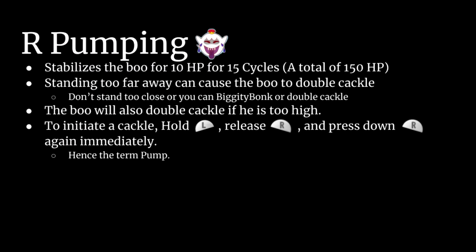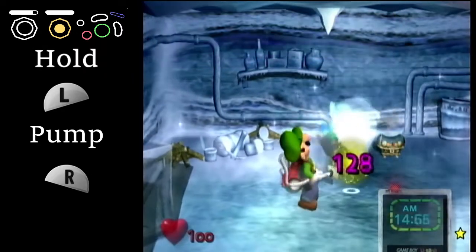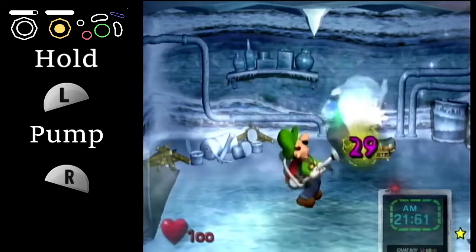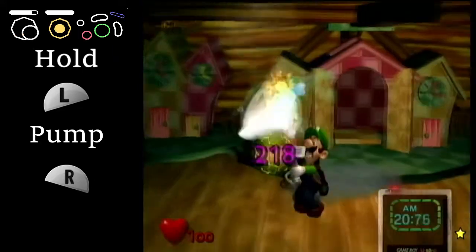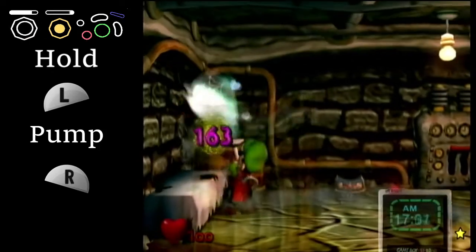R-Pumping is a strat that allows runners to stabilize the boo to get 10 HP for 15 cycles. Being able to get 150 HP consistently allows us to get most of the boos we will need to complete the run in one cycle. While this strat is fairly easy to pull off, it does have its nuances. It is possible for the boo to double cackle, meaning they will cackle twice and you will potentially miss out on 10 HP.